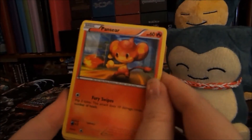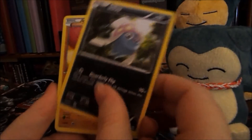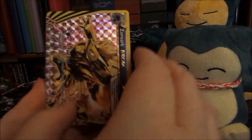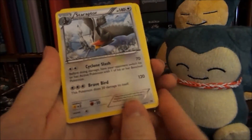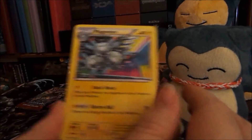The Mega Mewtwo EX pack: Panpour, Pancham, Inkay, Swineub, Starly — and nice, a Zoroark Break! Then just a Staraptor rare non-holo, a Furfrou, a Float Stone reprint, and a Magneton.